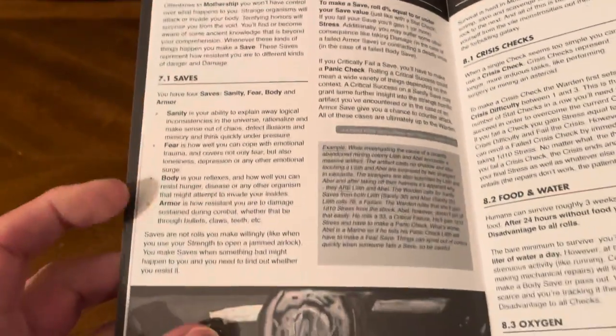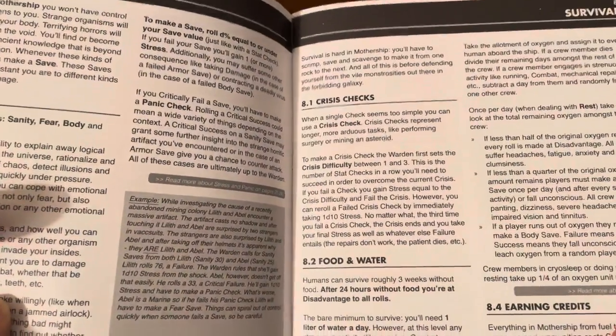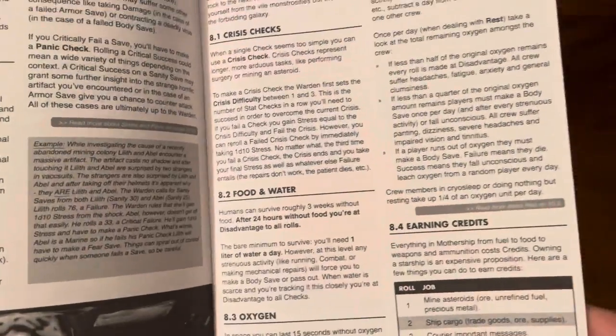Next up are saves, and then survival topics including crisis checks, food and water, oxygen, and earning credits.